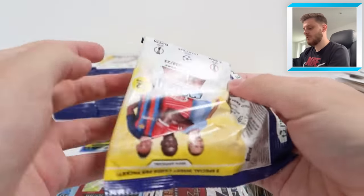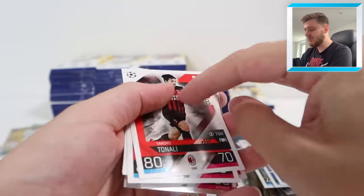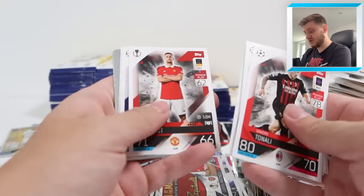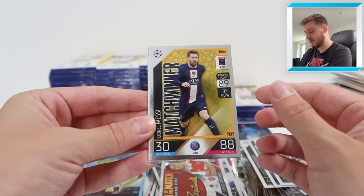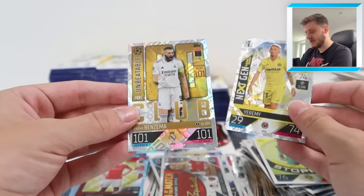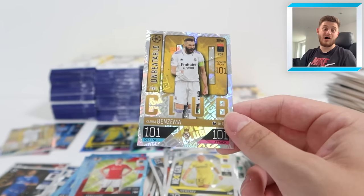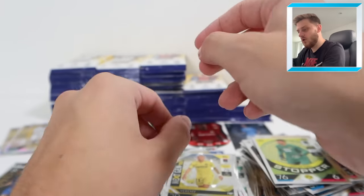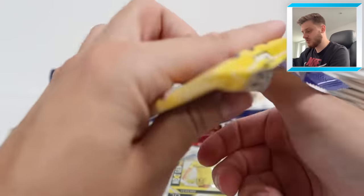Come on Topps, give me an autograph card - imagine the absolute scenes if that happens! Lionel Messi match winner, Stopper Gregor Kobel, Next Gen Jeremy. And there it is again - the unbeatable 101 of Karim Benzema for Real Madrid. That's beautiful - Karim Benzema 101 unbeatable 100 Club card.